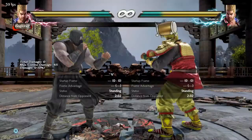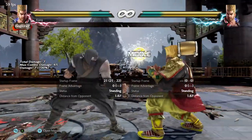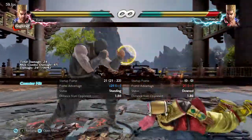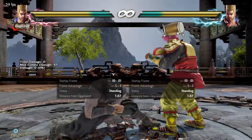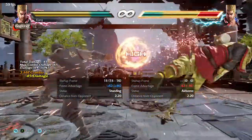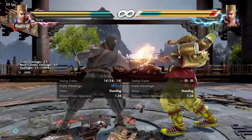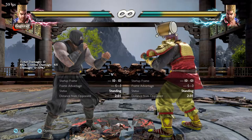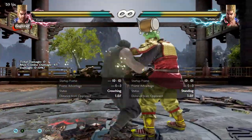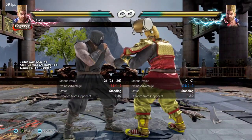Sway one is the slowest of all the sway tools but offers significant pressure in return. It's mid, plus one on block, forces crouch, gives a counter hit juggle, and on normal hit leaves your opponent in a really crappy position. Sway one two is a big mid launcher that goes under highs — very useful to catch people ducking or trying to jab-challenge the sway. Sway three is the only sway low. It's negative nine on hit, launchable on block, and doesn't track very well. The upside is that it's an instant high crush and gives a launch on counter hit. You can continue the string to check people trying to challenge it and make it a little safer.